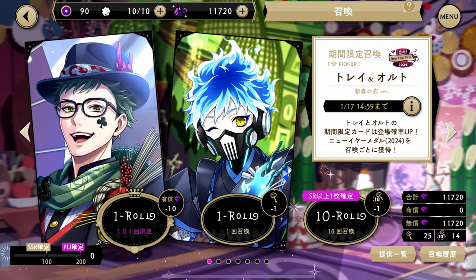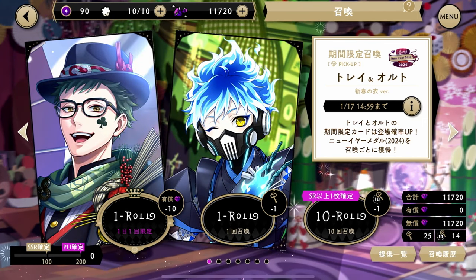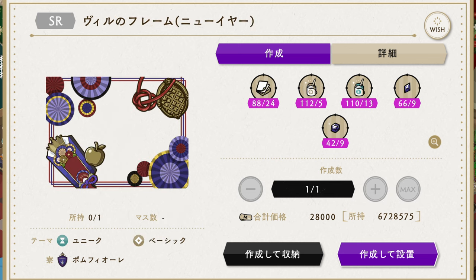Now let's move on to the gacha banners. For the JP banners, these banners are the hattiest of hat banners because everybody has a hat — except Orto, but Orto doesn't need a hat to look cool. For the New Year's gacha, all the pities that you wish on will carry over, so for instance if you pull 30 pulls on the Trey and Orto banner or the Ragi and Kato banner it will carry over to the other banner. All the new year cards come with furniture — the SSR cards will have furniture of their clothes, and the SR cards have clothes furniture as well as a special frame that you can craft so it will appear around your screen every time you go into the guest room.